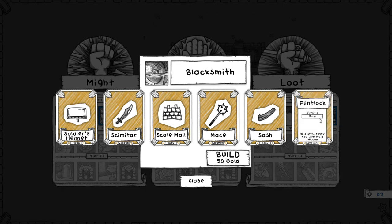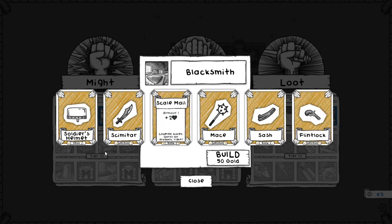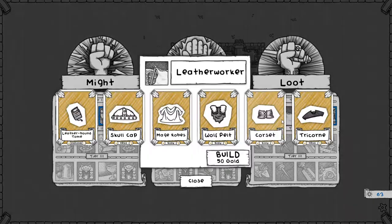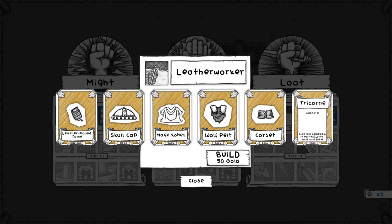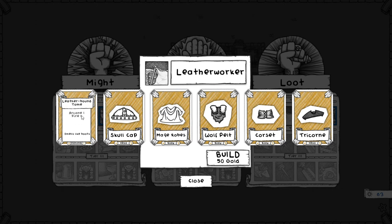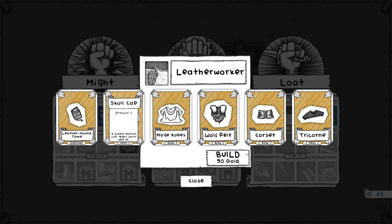So there's like one card here I really like, and then two cards that are like yeah, I'll take those because they're bonus health — about two caring points in the Blacksmith. Over here, I don't care about the Tricorn. I don't care about the Core Set. Growth one is fine, but I don't care about it. The Leatherbound Tome is good — gives me two ranks in skills I like. Skullcap is meh.